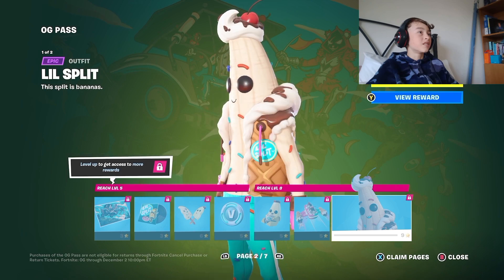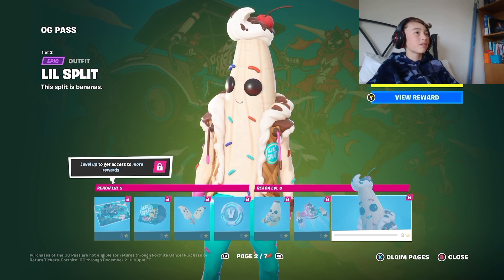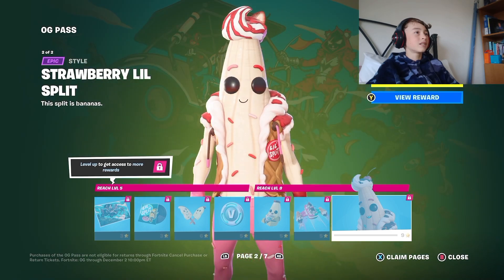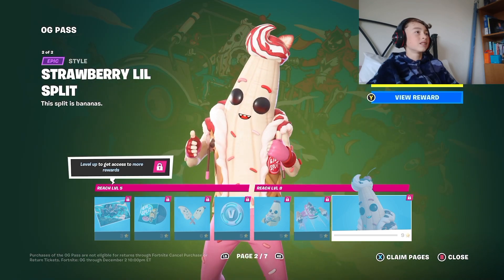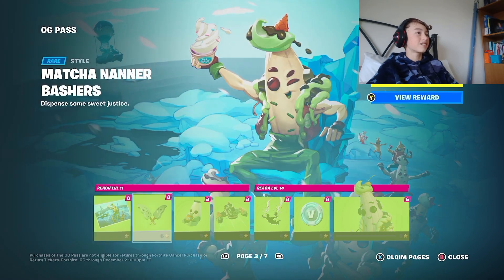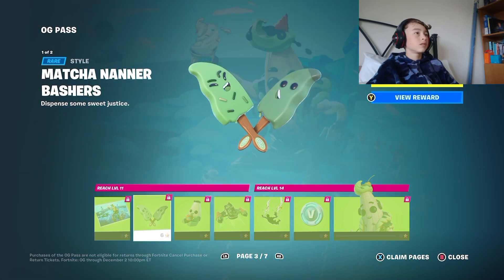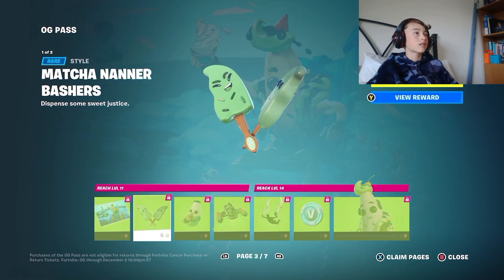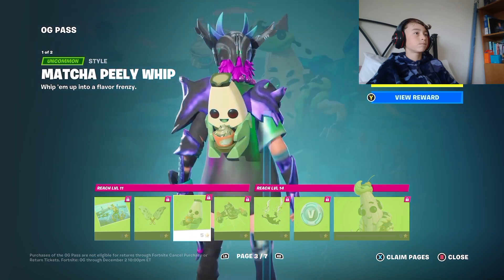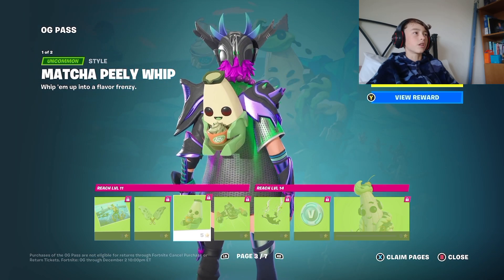Look at that — Peely and Lil Whip, epic, and strawberry! Oh wow, I'm so impressed. Loading screen — whoa, is that him on a... wow. Got this more pickaxe, like a green version, and a green version of his — a mint version, like matcha.